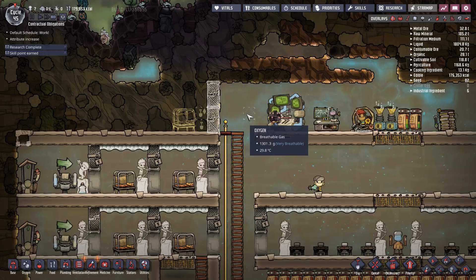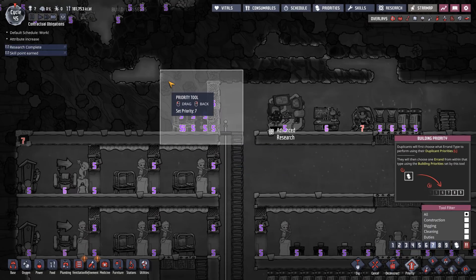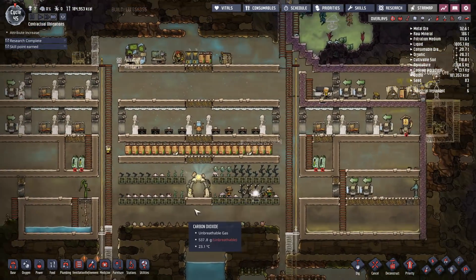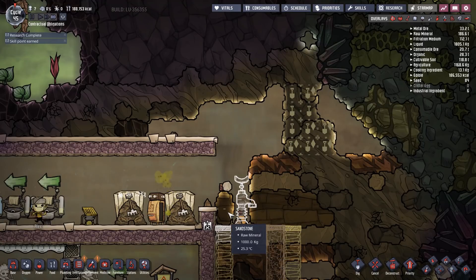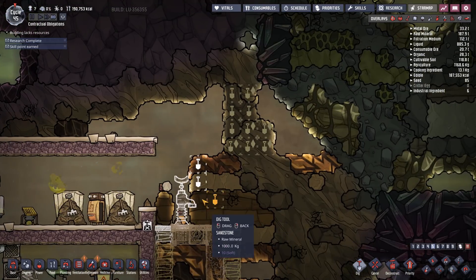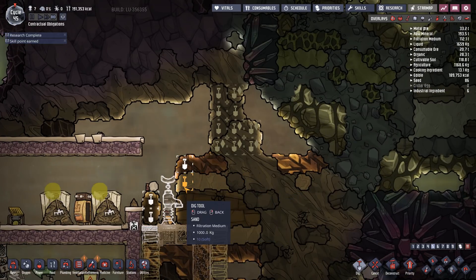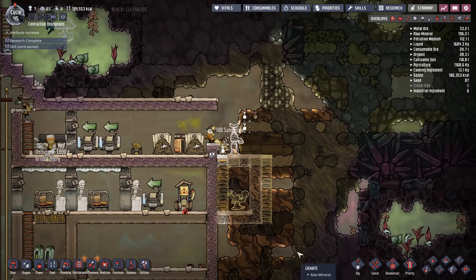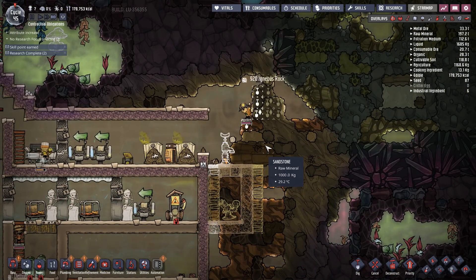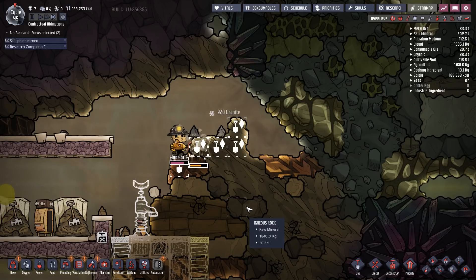That's going to mean I need an extra bedroom. I can give him a couple of doors so he's actually got a room, poor fella. Let's prioritize it so poor old Noel doesn't sleep on the floor tonight. Let's check over here - we've dug into here, that's good. Let's take those tiles out - that makes a slightly easier climb.